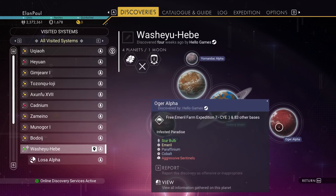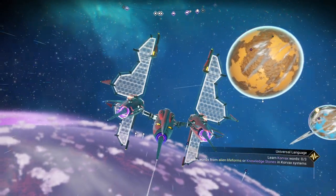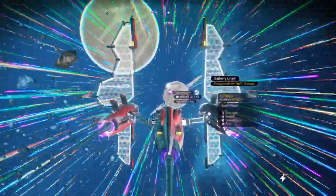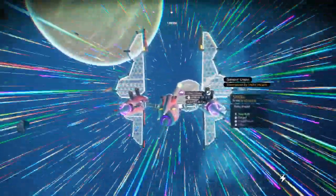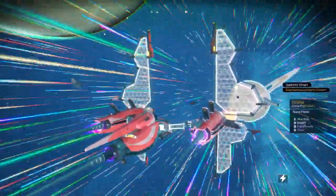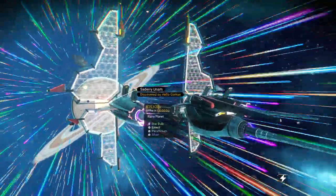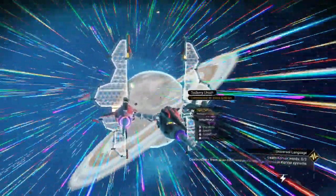I could use regular Emeril, but I don't want to get it from this system because I want to hit the space station here to learn some words. So let's head towards the space station. It's close to one of these two planets — it'll become more evident once we get really close. Then we'll jump on that planet and steal a little bit of Emeril, just in case I need to build the Indium Drive to visit a Blue Star system.